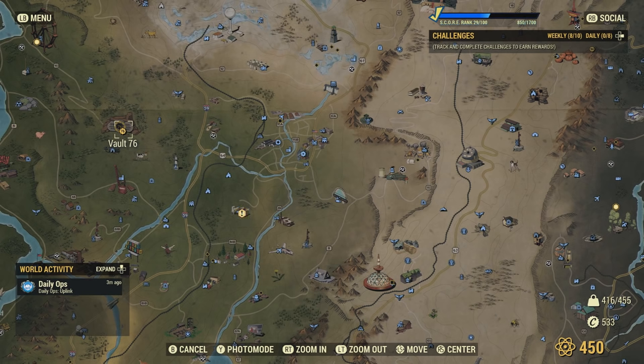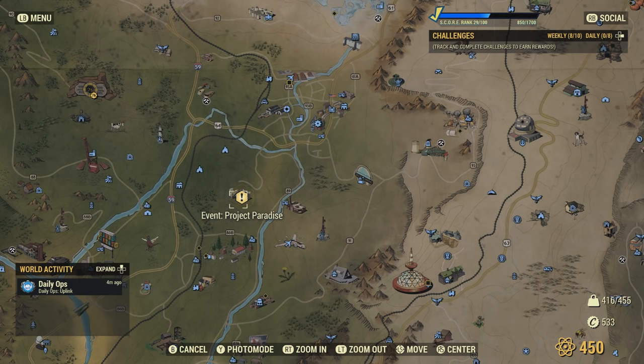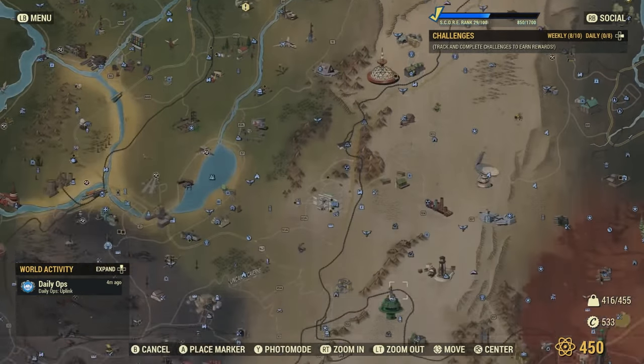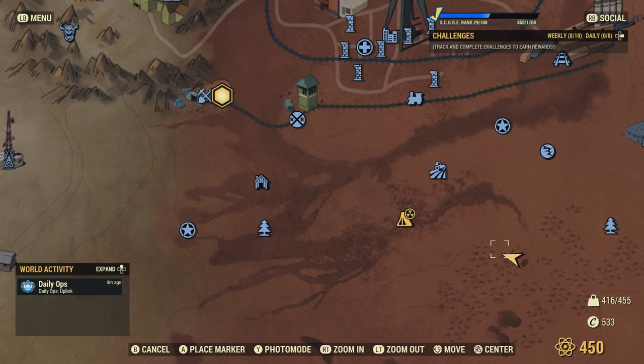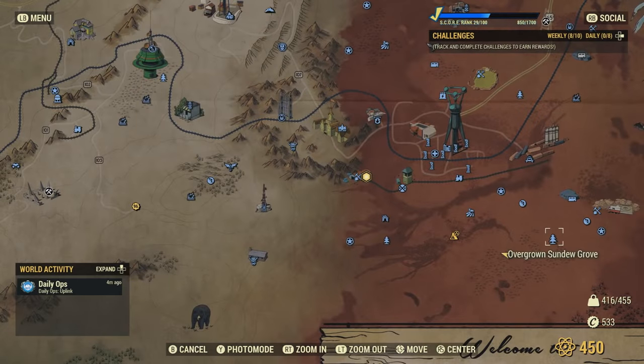Speaking of finding Felton Reed, let's start off with the location where I first found him by complete accident, heading over to the Scorched Beast Queen from my camp. I'll actually be making an in-depth guide over this event in the future, so stay tuned if you're curious about Project Paradise. Anyway, one of the locations where this random encounter can spawn is right down here in the Cranberry Bog, kind of by Overgrown Sundew Grove.